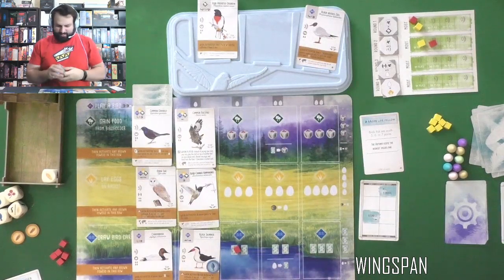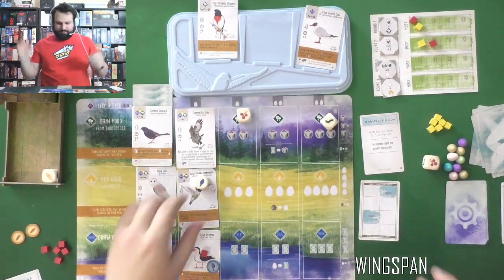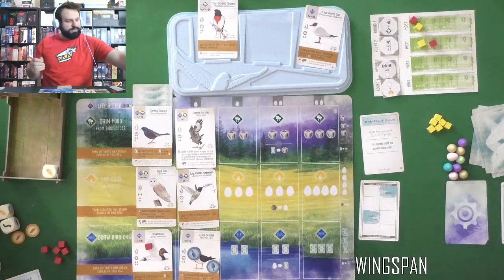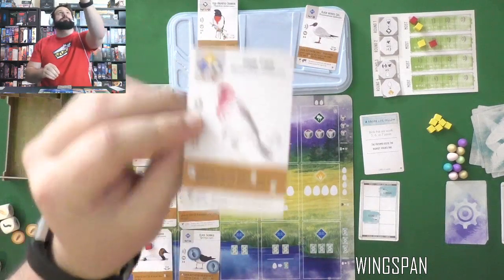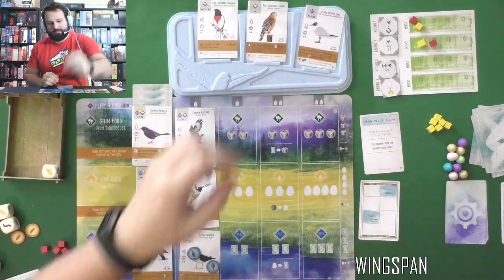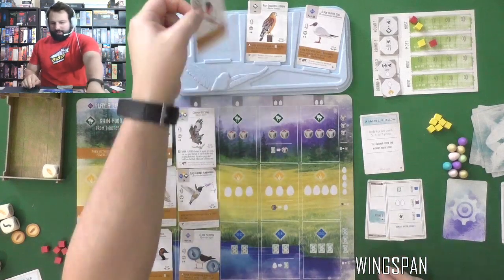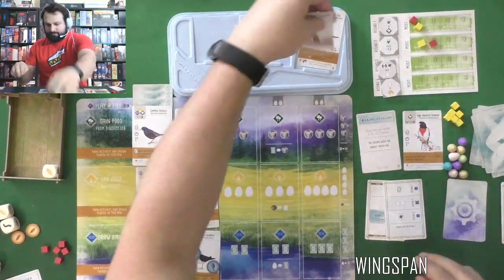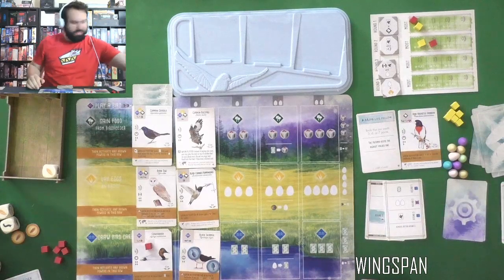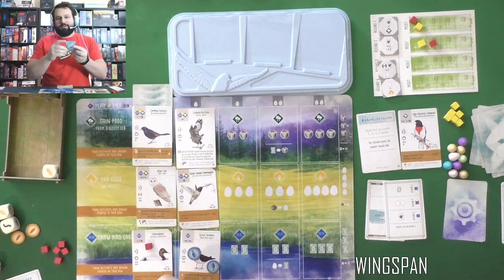We're just going to draw from the top — oh my god, the Turkey Vulture! The deck knows what I want. I get to roll all these dice — one fish, so we cash a fish on the Vulture. All players draw one — house finch. Now we replace with a Red-shouldered Hawk. What are you doing, Automa? You're getting a bird. It discards the rest — it has captured the Red-breasted Grosbeak because it is worth six points. It likes those big point birds.